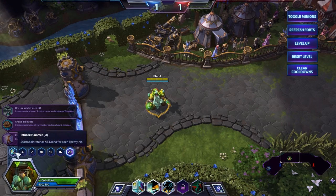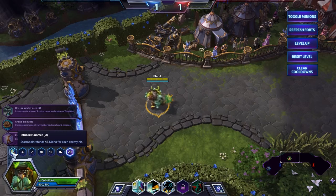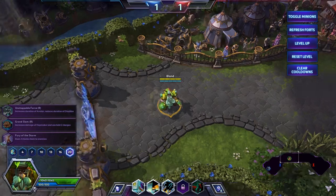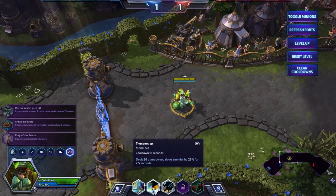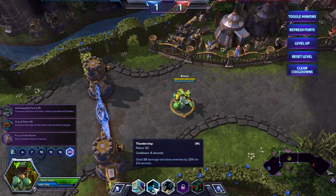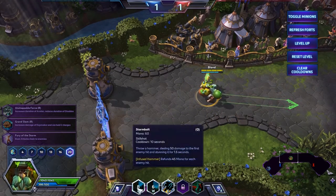So this is a balanced Offensive-Defensive Muradin. When to use the abilities: you should use Thunderclap as often as you can on enemies. Also when you engage in a fight you should use Thunderclap and then Stormbolt, that way if you're not sure your Stormbolt will hit, the enemies will be slowed a bit. Then you can use Stormbolt.